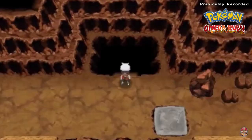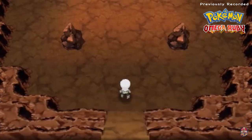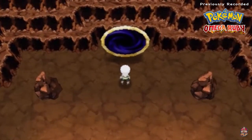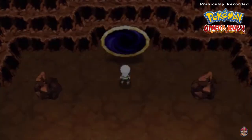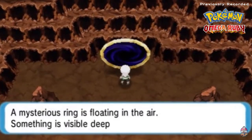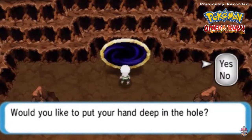Since we have a Pokemon that knows Thunder Wave - I learned that the hard way in the last episode - I'm going to start off with Hydra. It's so hot you can't stop sweating and breathing is difficult. Here we are, and look at that there is a portal right ahead. I'm going to save this game again because I don't want to screw it up. A mysterious ring is floating in the air - something is visible deep in the hole. Would you like to put your hand deep in the hole?